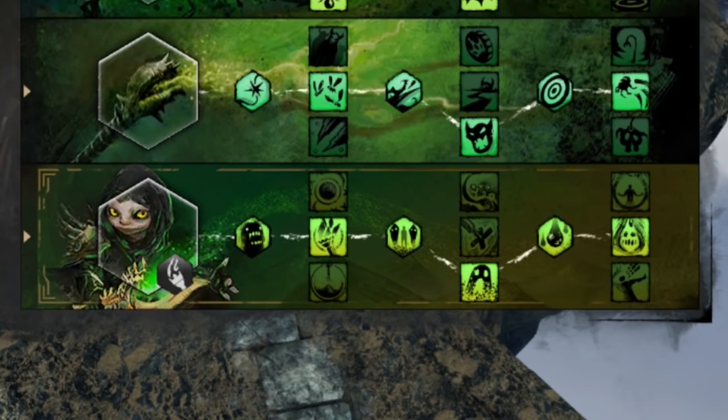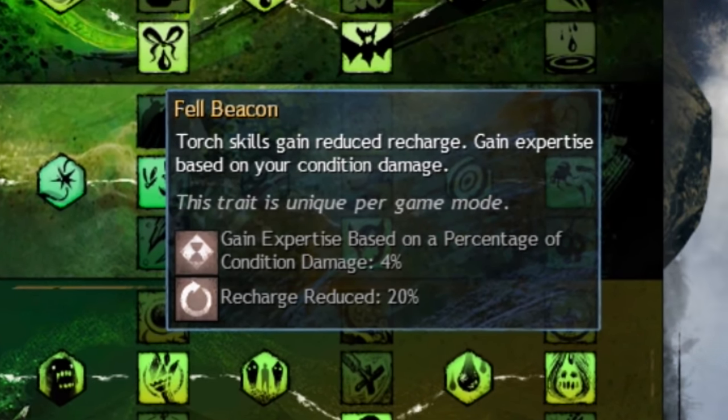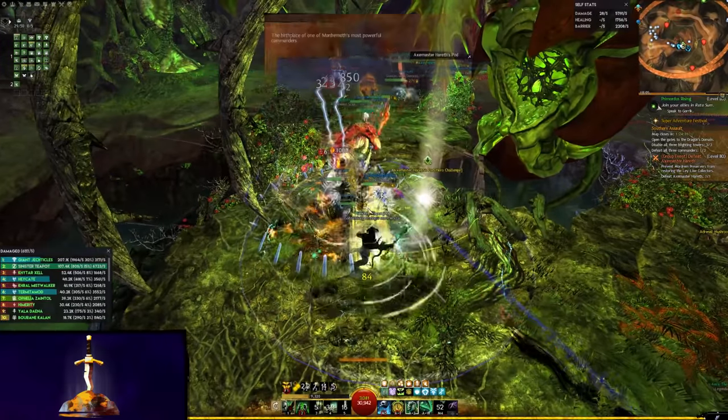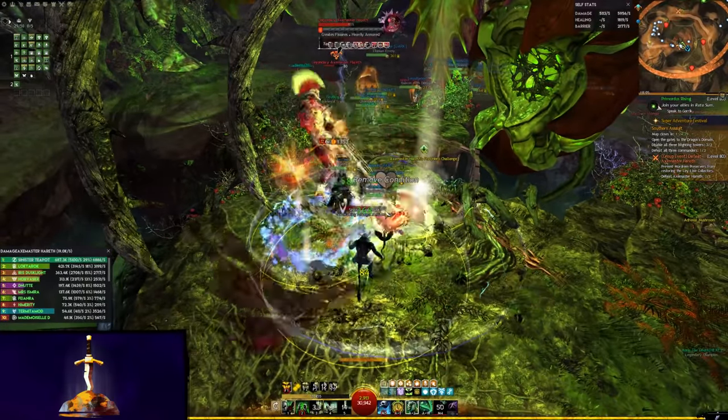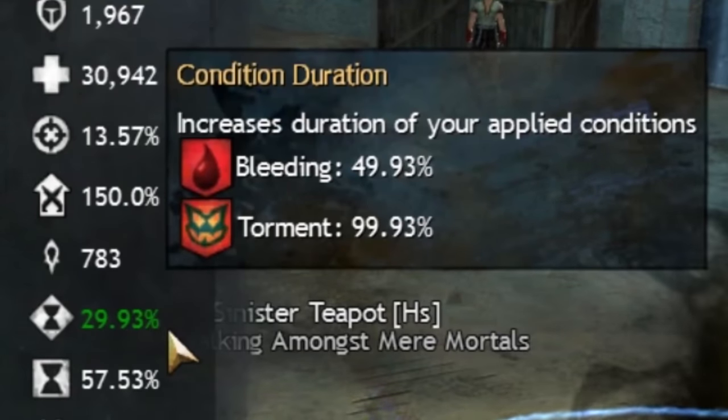Rounding out Scourge is an excellent adapt trait, Fel Beacon. Using high damage Torch skills more often is fantastic, but so is converting Condition damage into expertise. This extra 9% or so, combined with the 15% from having Shades out, and the 76% from Gear and Food, will set our Torment duration to a beautiful 100%, bleeding to 50%, and all other conditions at 30%.